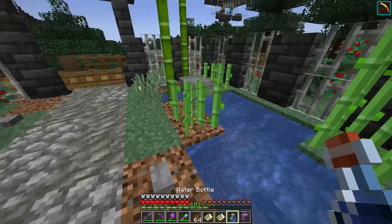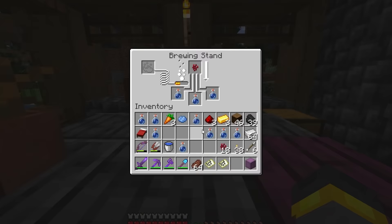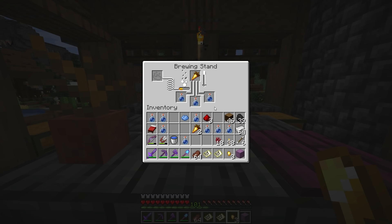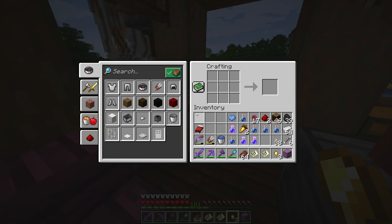Before we hunt for a trident today, we definitely want to gear up on supplies. We're going to make some potions right from the start, perfectly correct this time. We start with awkward potions — nether wart in water — then golden carrots. Golden carrot plus awkward potion equals a night vision potion. Add redstone dust to make it longer. We'll end up with nine potions of night vision, each lasting eight minutes.